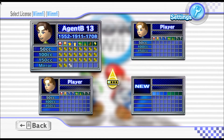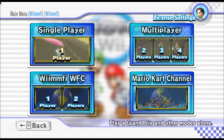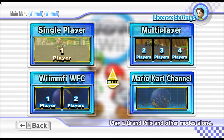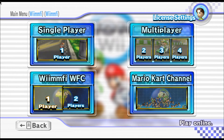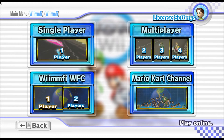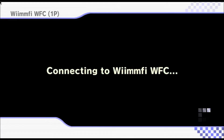I literally just created two profiles to make sure I had no problems with things going missing or getting banned before I'd even done anything. Once you've loaded up your original game or whatever custom track pack you want to use, you need to click down where it says 'Wiimmfi WFC,' click one or two players — I'm going to do one player since there's no one else with me — and try connecting.